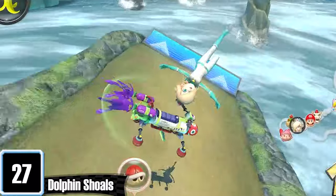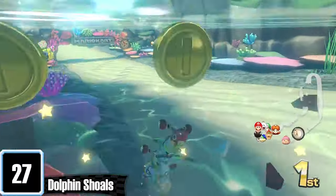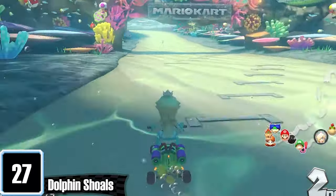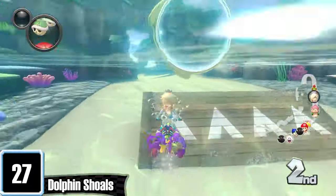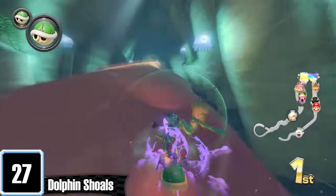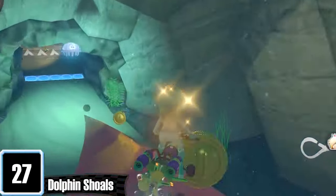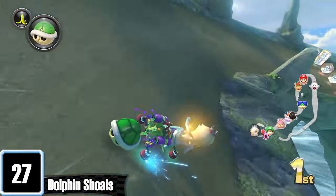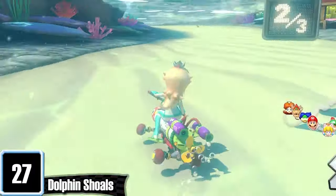Dolphin Shoals is criminally underrated, not even just for the song but for the layout also. I know I've said I'm not a fan of underwater sections, but Dolphin Shoals makes it really hard to dislike. At the start you trick through aqua rings, and once you're in the cavern you can choose multiple paths — trick off some water, go off to the side, then straight on top of the eel to perform tricks off its back. Then the music starts to hit when you're outside and see a giant whirlpool below you. We need more Dolphin Shoals enthusiasts.